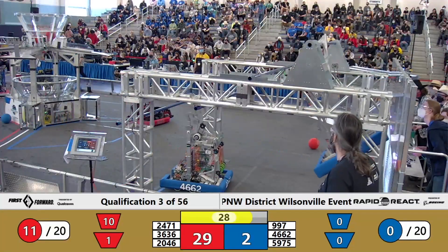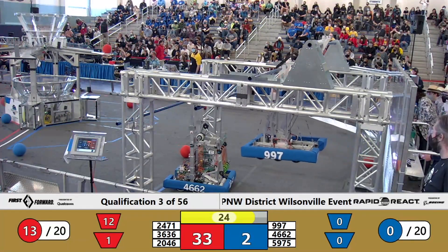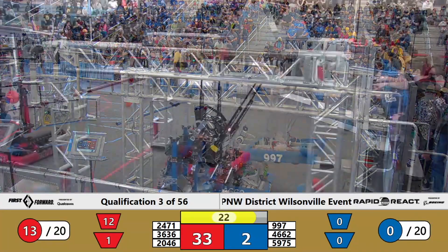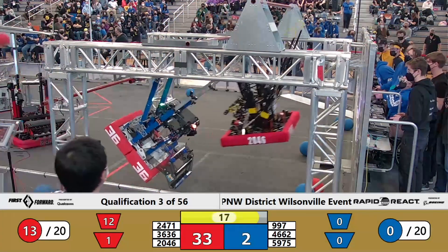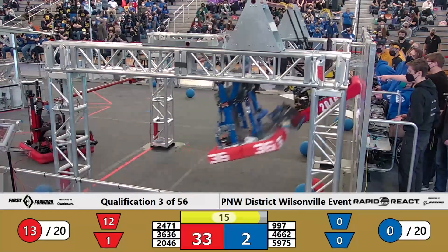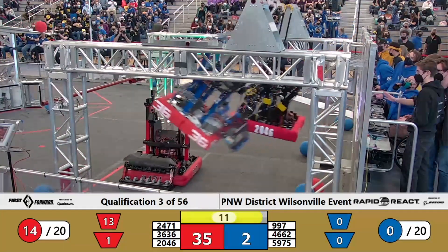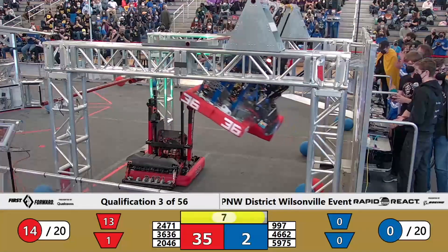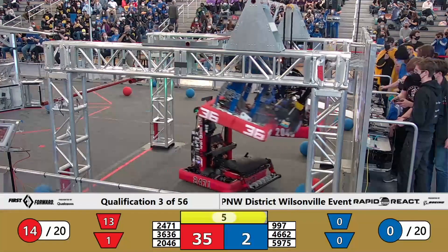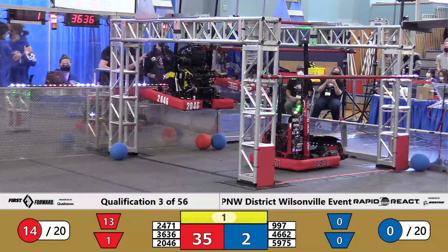997 switched over — started on the mid rung, went over to the high rung, and over to the traversal rung for the blue alliance. 3636 and Bare Metal 2046 side by side for the red alliance — they both start mid rung. And in three seconds, Bare Metal is up on the traversal rung! 3636 trying to join them — they do! 2471, Mean Machine, looking to complete their hang. We've got four robots up — can we make it five? Two seconds left, one...